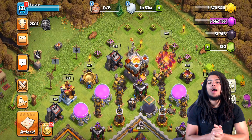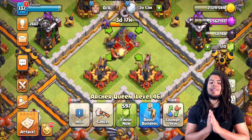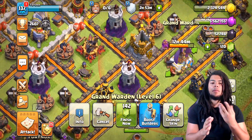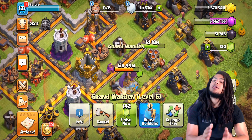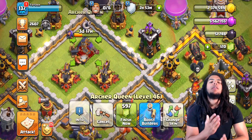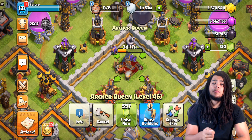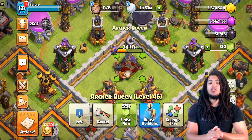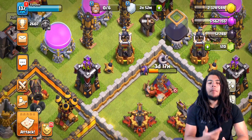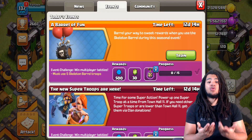The fifth thing I spend gems on is upgrading my heroes — but only when I have to. The only time I have to is when I'm not smart and don't put my heroes down in time to be back up for a clan war. If my queen is down specifically for clan league wars, you have to have her up. If I need a day's worth of gems to gem her out so she's ready to perform, that's when I'd go ahead and gem her.